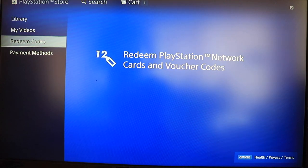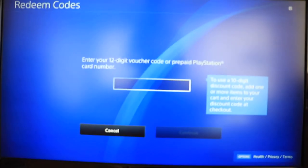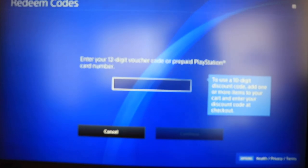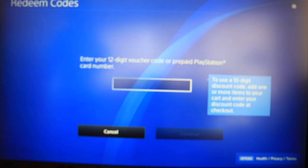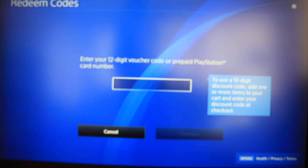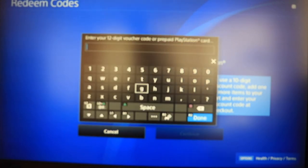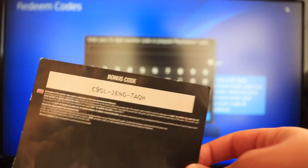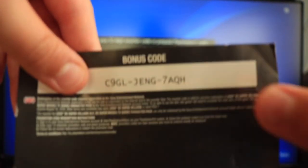You can see it's written right there - Redeem Codes. Tap it and it tells us to enter the 12-digit voucher code or prepaid PlayStation card number. Tap X to enter that code, and that is exactly when you're going to need this card that came with your game.